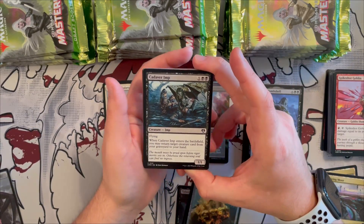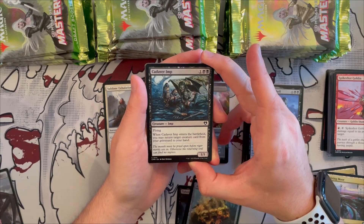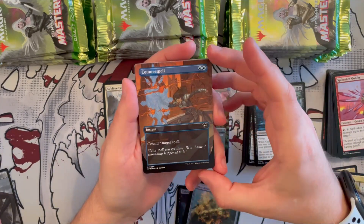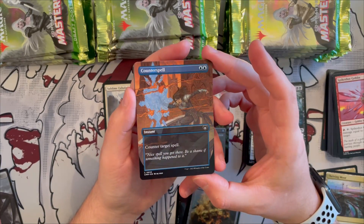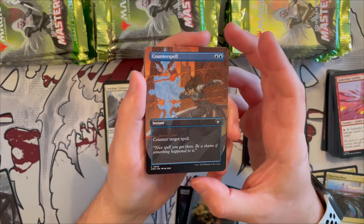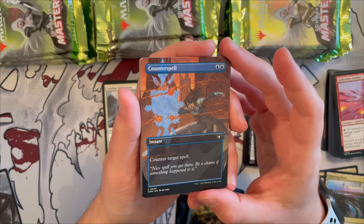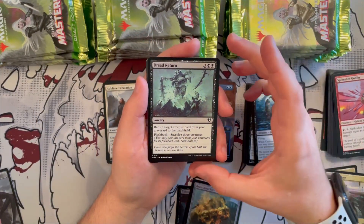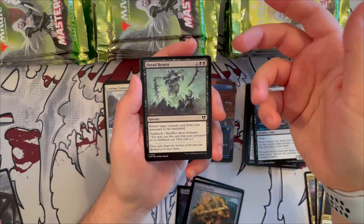Cadaver Imp costs three, is a 1/1 with flying, and when it enters the battlefield you may return target creature card from your graveyard to your hand — great for reanimator decks. Then we get a gorgeous borderless Counterspell from rk post — one of my favorite Magic artists. He is absolutely up there. Counter target spell — classic, and the art is beautiful. I love it.